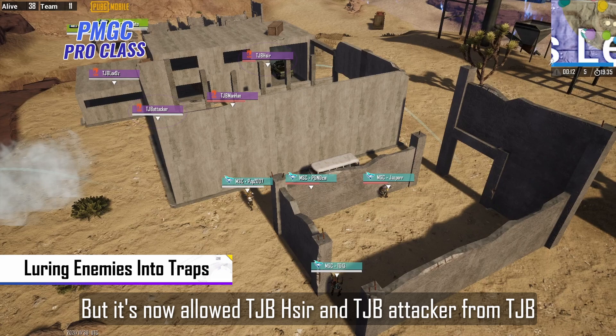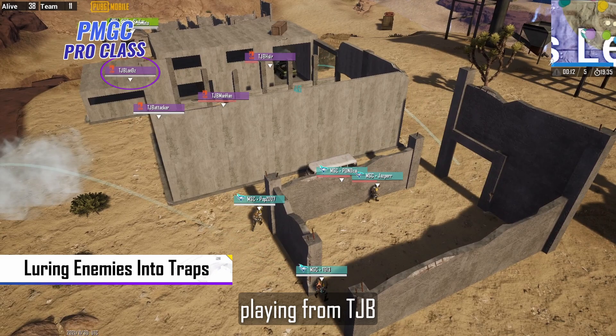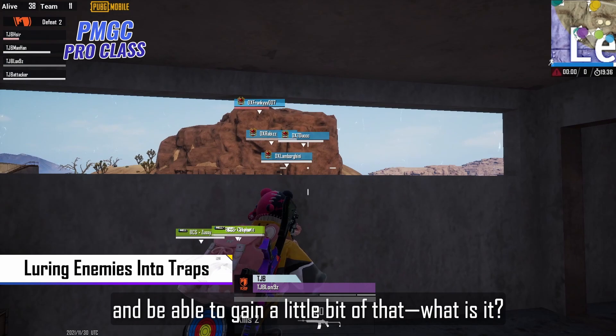It's now allowed the attacker from Tongjiabao to lock them down on either side of this dreaded wall. It really is bad, guys. Remember, having an anchor for the team is also extremely important. Let's take a look at where Lonz is currently playing from Tongjiabao. This role is essentially played as a very well-guarded spot within a placement compound to immediately relieve pressure from the rest of the team and be able to gain a little bit of that space back for them. Should the rest of the team need to fall back, Lonz is on duty with a grenade in hand.